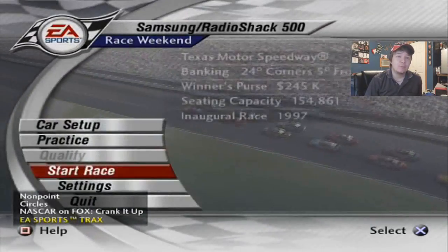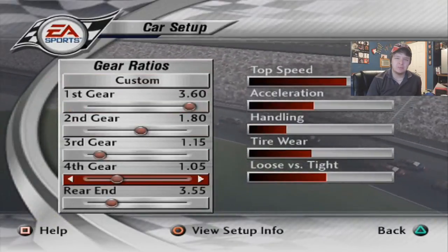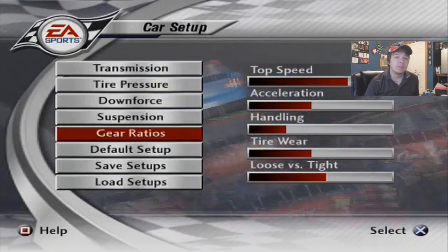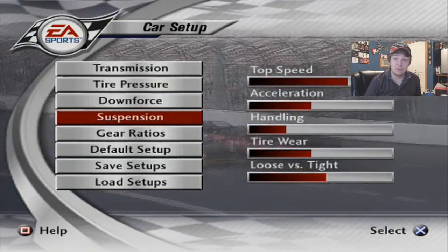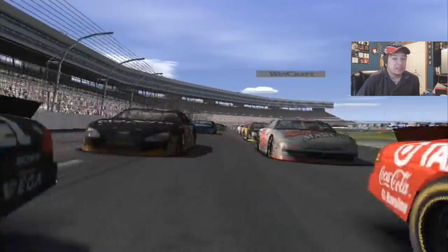I'm going to lower my fourth gear just a little bit — it was almost maxing out because the limit here is 9,500. So we're going to bump that down to 103. That should be good. Everything else feels alright to me, so without further ado let's just get right into the race. Me and Jimmy Johnson start up in the front row. Let's get this Texas race underway.